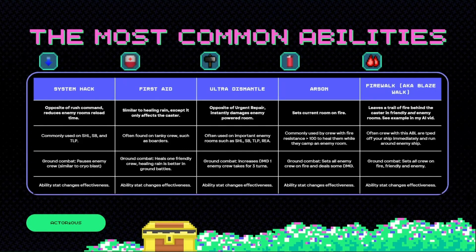Fire Walk, also known as Blaze Walk, leaves a trail of fire behind the caster in friendly AND enemy rooms. Crew with this ability are often TP'd off your ship immediately since you don't want to be dealing fire damage to your own rooms, and then you just send them to run around the enemy ship. You can see an example of AI for a Fire Walk crew in my AI video. In ground combat, it just sets all crew on fire — friendly AND enemy crew — which is only really good if you've got all of your crew with a fire resistance above 100, because then you can heal them. If not, you're just setting your own crew on fire, which isn't very productive.